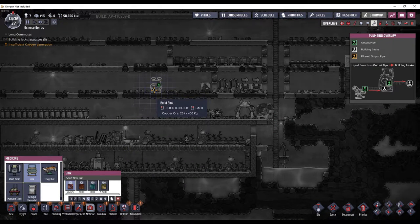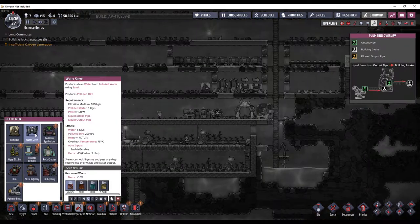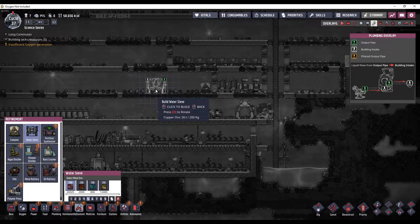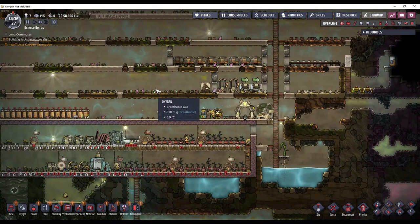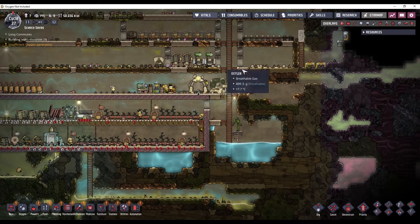They take in clean water and will output polluted water with germs. You can then sieve that polluted water in a water sieve and get clean water back out. However, that clean water will have food poisoning germs in it. And since I turned off the mush bars and lice loaf over here, we can put that germy clean water over in this tank.